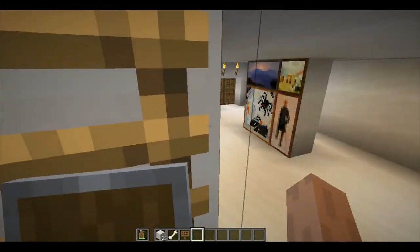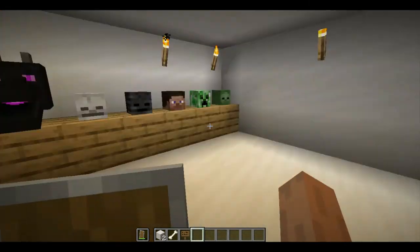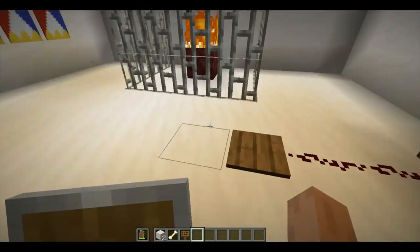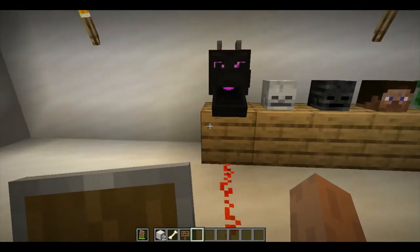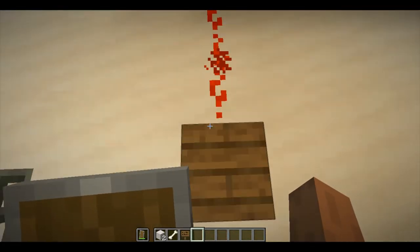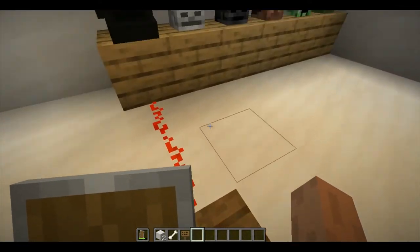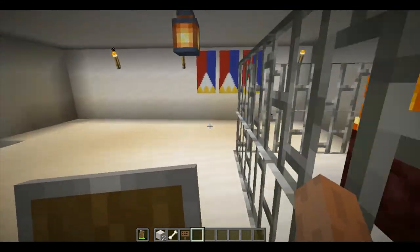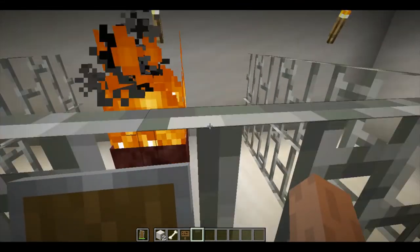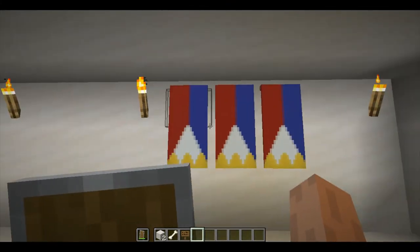Oh, it's just a creeper head. This is a head collection — I just put it here. And the last one, this is just a little easter egg: if you activate it with redstone it starts chomping you alive, so chompy. And this is the eternal flame, and these are just Philippine flags.